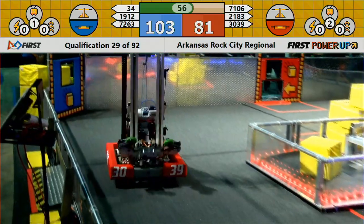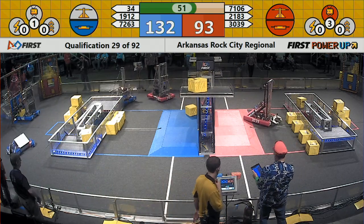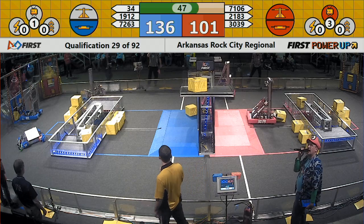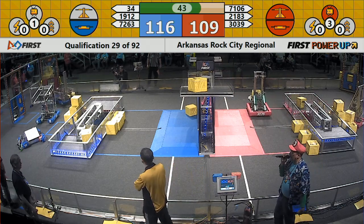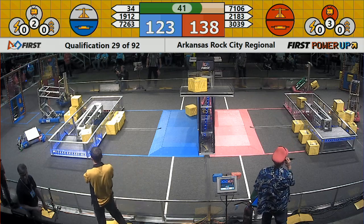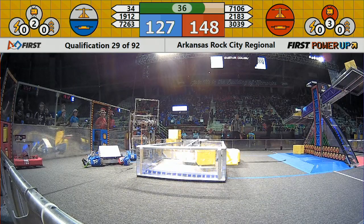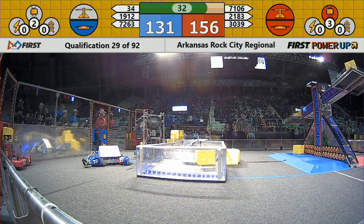We have a little contact out there as the Rockets make contact with team 2183 the Tiger Bots. The red alliance now owns the scale. A power-up has been played and the red alliance will have the ability to levitate, meaning one robot will get credited for the climb at the end.